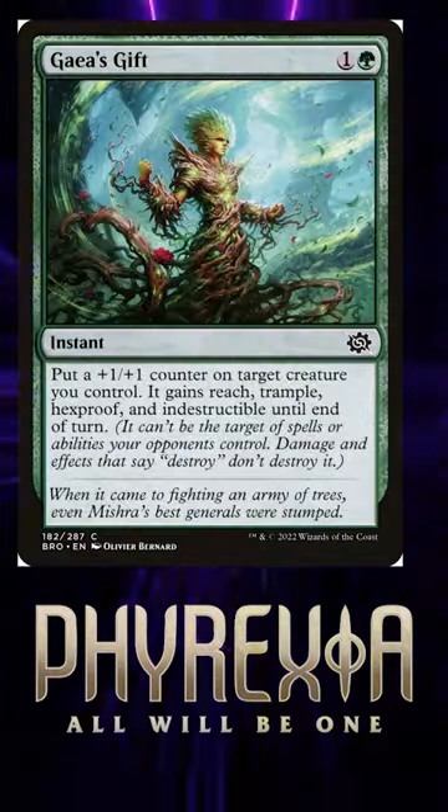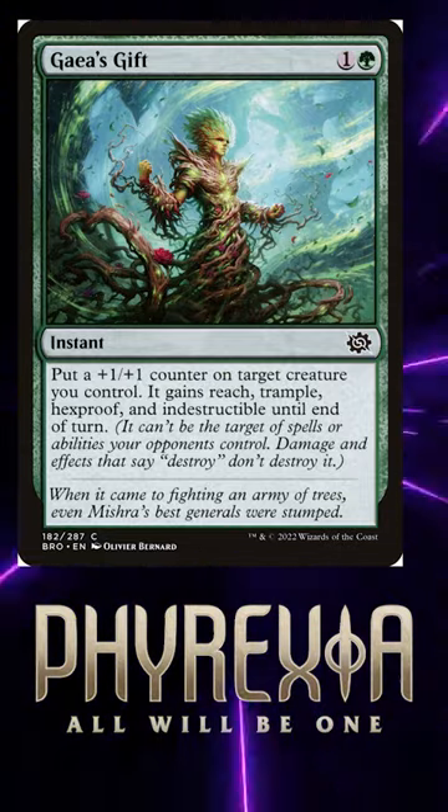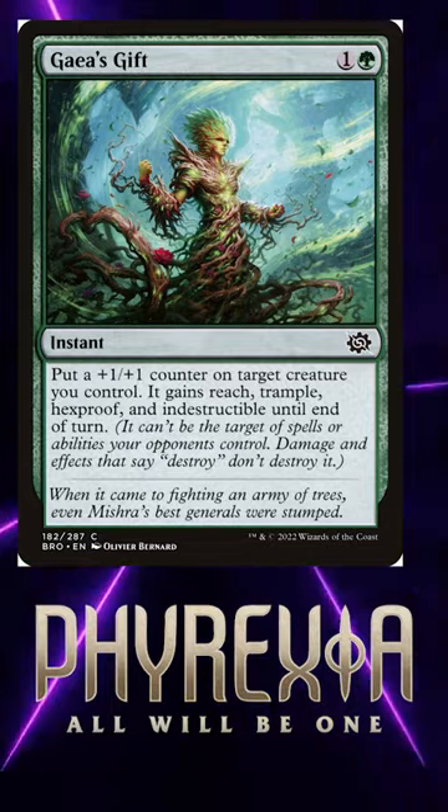In Brothers War, we got Gaea's Gift, an instant for one and a green that says put a 1/1 counter on a creature you control. It gains reach, trample, hexproof, and indestructible until end of turn.